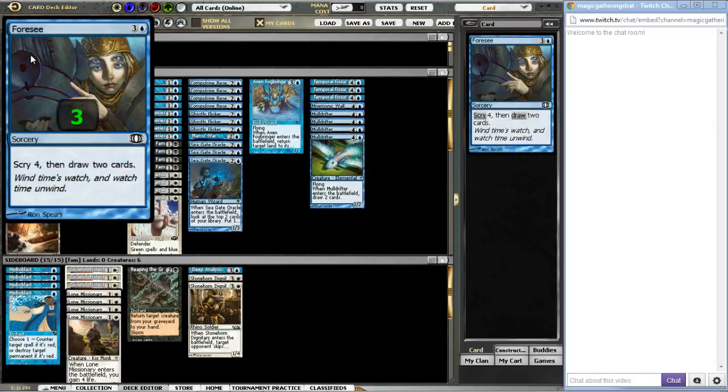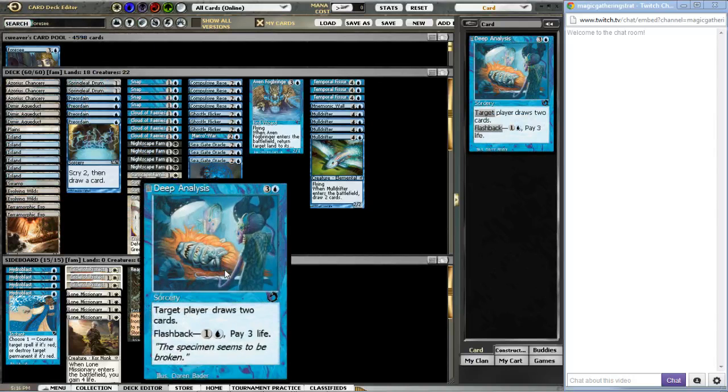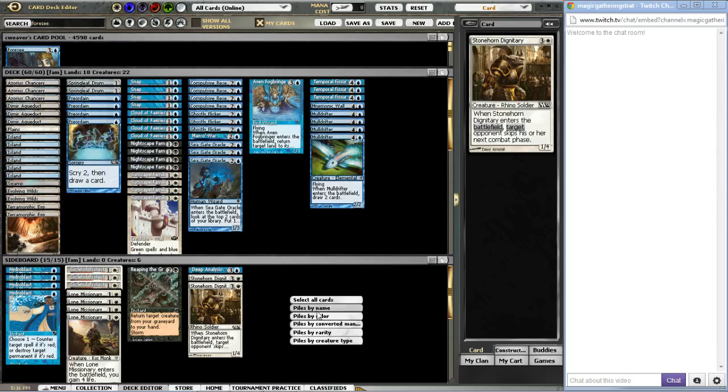Foresee lets you scry four and draw two very good cards. Deep Analysis draws you four cards effectively, but having those kinds of cards in the main deck means you just get run over by aggressive decks — Goblins, Stompy, even Affinity will just run you over if you're casting Deep Analysis on turn three or four. I found you can't really have those cards in the main deck. They're fine in the sideboard, but you just can't have them main deck.